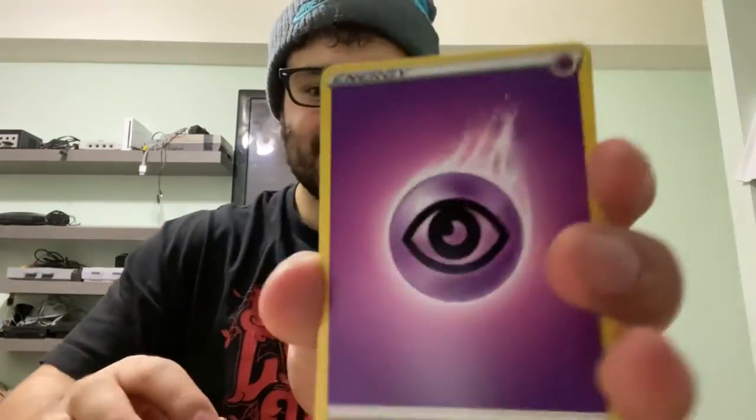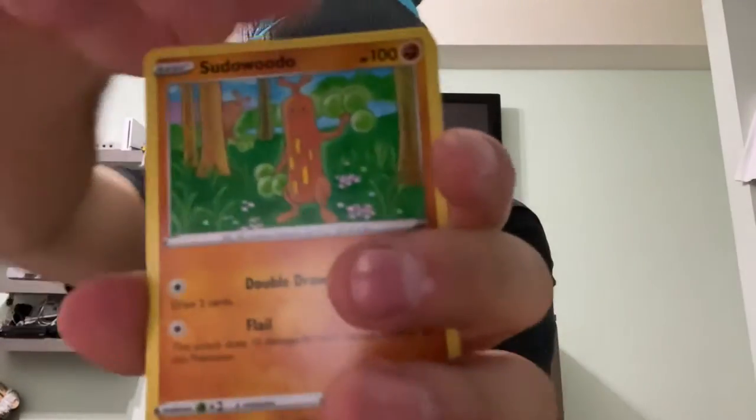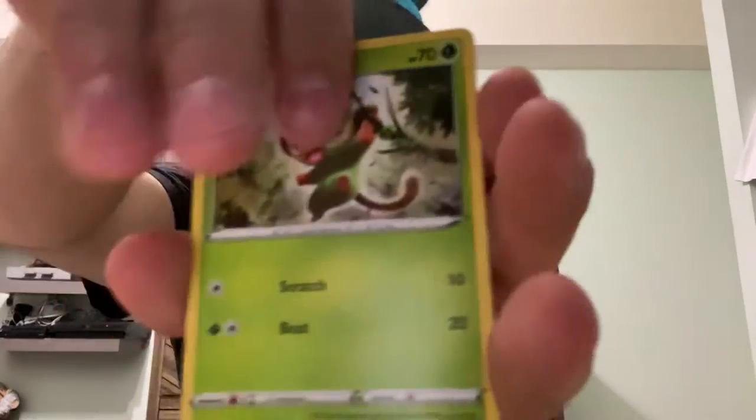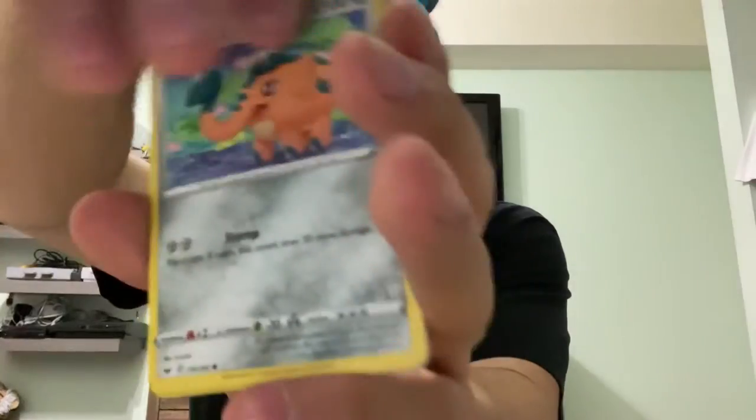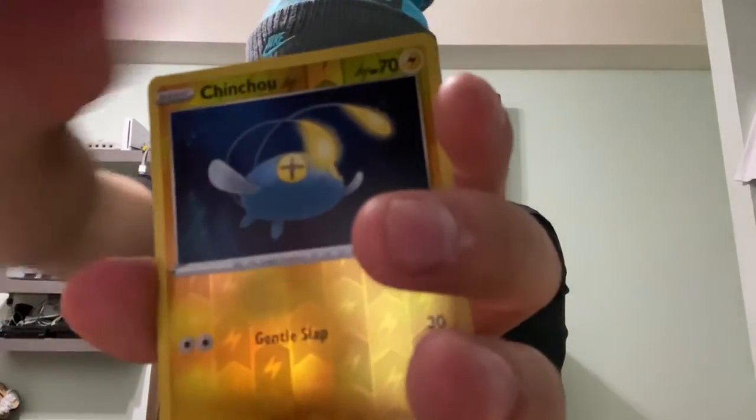Lapras on the pack — hopefully we get a Lapras V in the pack. I already got two Lapras VMAXes that I haven't shown you guys yet. We pull: Psychic Energy, Raboot, Fidough, Hop, Grookey, Qwilfish, Baltoy, Chinchou, Sizzlipede, Reverse Holo Chinchou, Musharna, and a Snom V.